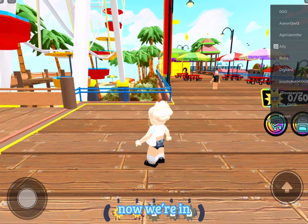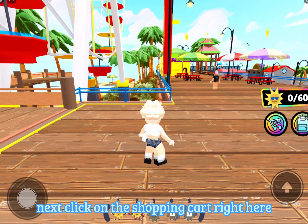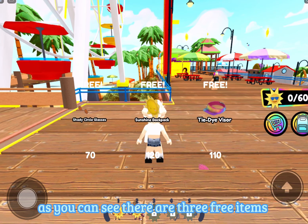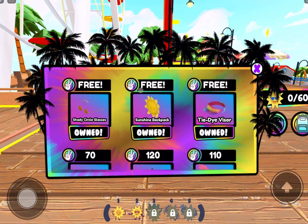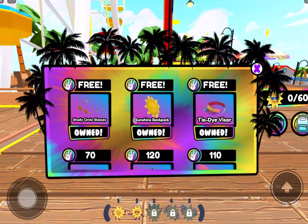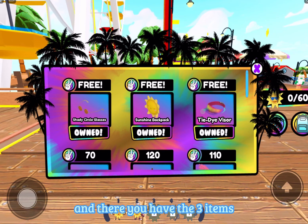Now we're in. Next, click on the shopping cart right here. As you can see there are three free items. I already got them, but click on them and it will say owned. And there you have the three items.